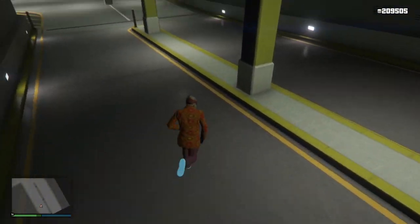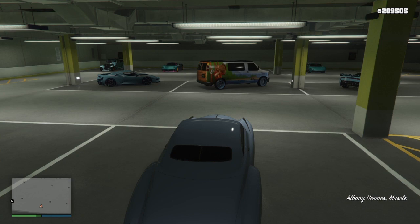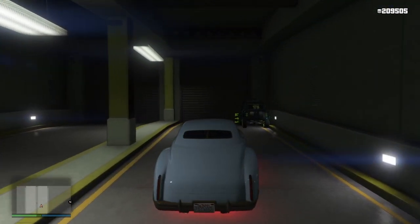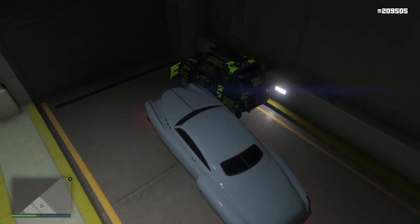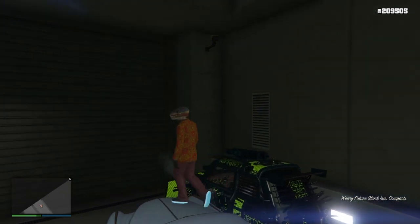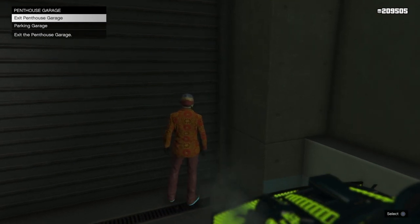Now I grab another car and bring it up beside the AC Classic to block the garage door. If you have any questions feel free to comment below. I'm testing that it's going to teleport me into the AC Classic when I'm looking at the garage door.